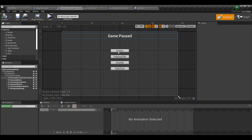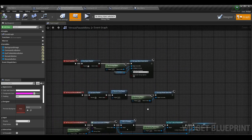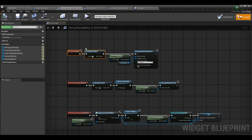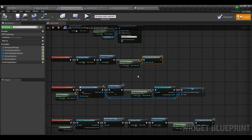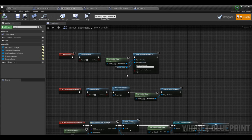The pause menu will now open when we press that button. If you want to look at any of the logic we did on the pause menu I'll leave that episode in the top right corner. The important part is the command list specifically. I'm going to make a few changes in the pause menu to make this go as smoothly as possible. Before, in event construct of the versus pause menu, I was setting the input states to input game only or input UI only.